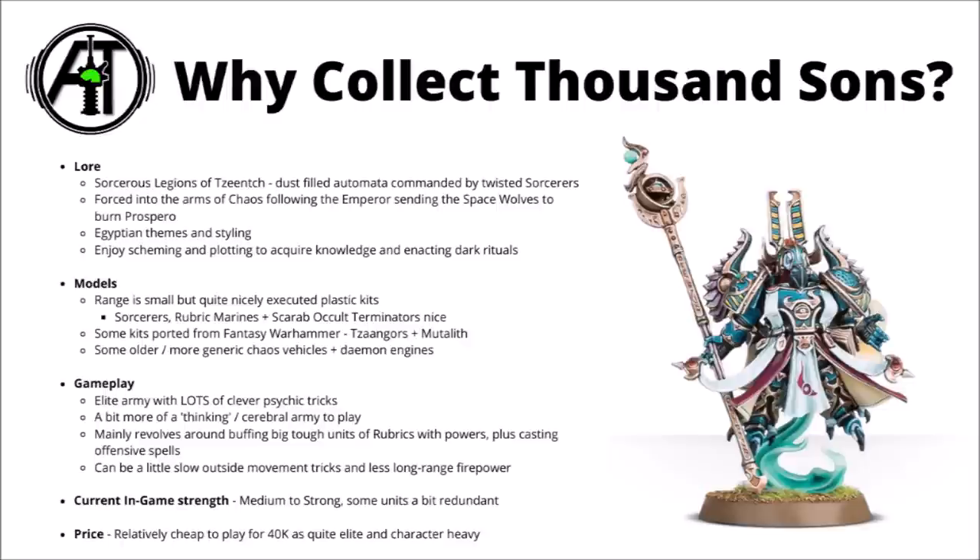In-game, the Thousand Sons tend to be an elite army with really quite a lot of clever psychic tricks. You're quite likely to be commanding relatively slow-moving phalanxes of hard-to-kill warriors, backed up by a whole bunch of Witchfire spells and some buffs and debuffs from your sorcerers. Compared with a lot of armies in 40k, they do tend to require a little bit more thinking on the tabletop to get the most out of them. With all the crazy psychic spells and options that they have, you really could achieve quite a lot, but sometimes it's hard to know what the best thing to go for is.